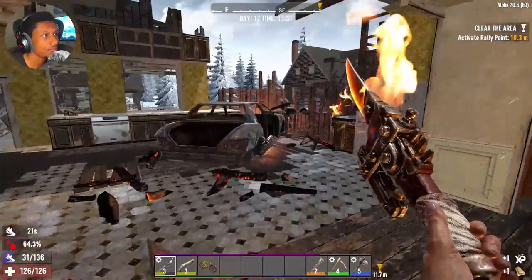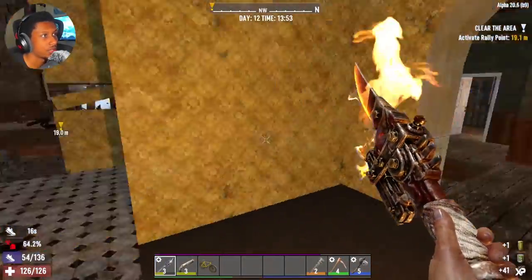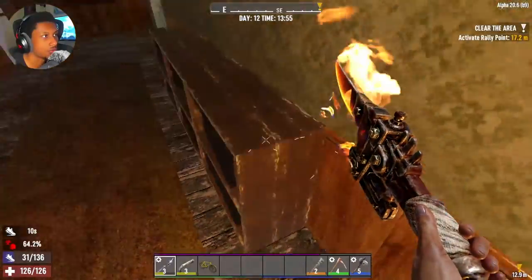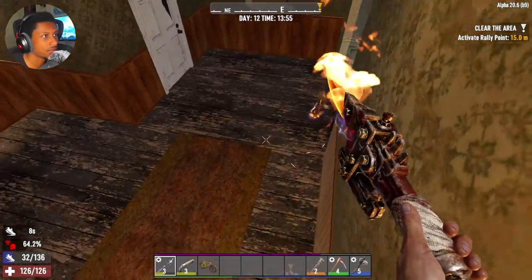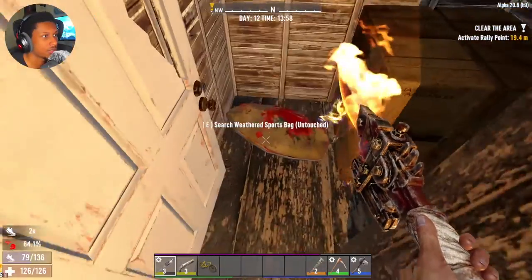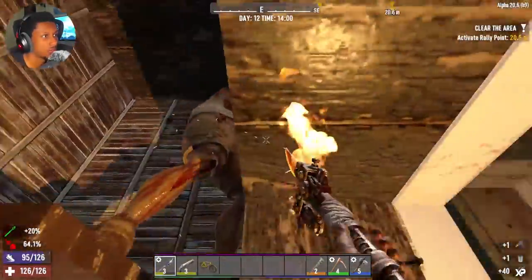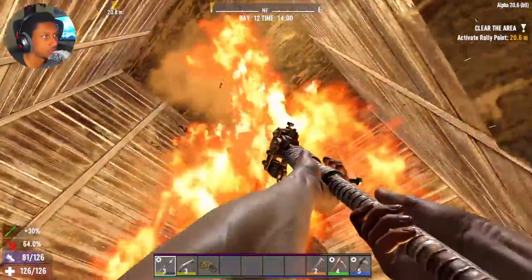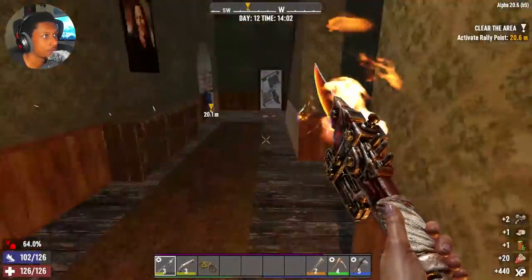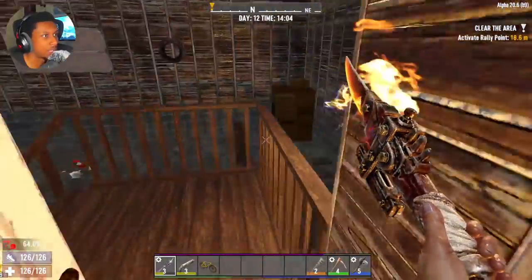Tier 2 quest is to clear all the zombies in here. This looks like one of those charred areas with a bunch of burnt zombies everywhere. Nothing in here - oh! Damn, they're all coming upstairs. Hello! Oh, a loot bag! Did they fall? Yeah, they fall twice in this one - I'm learning. That's downstairs, okay.